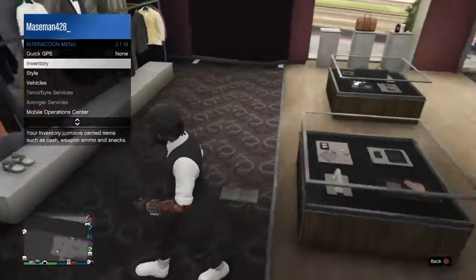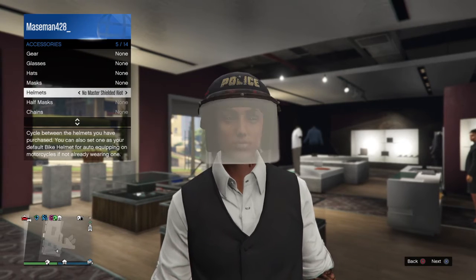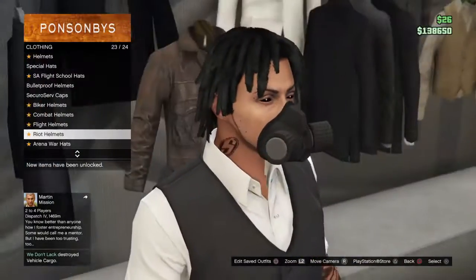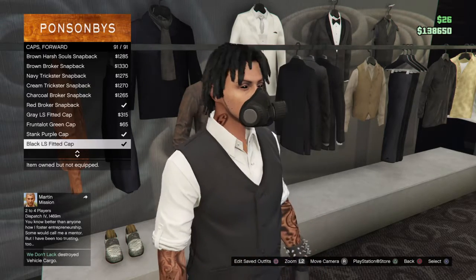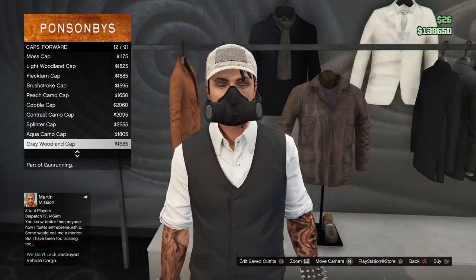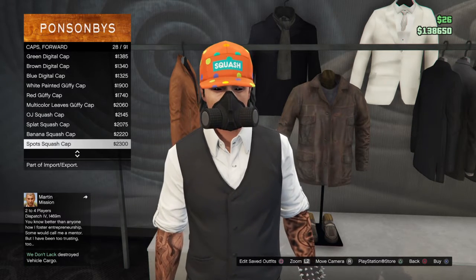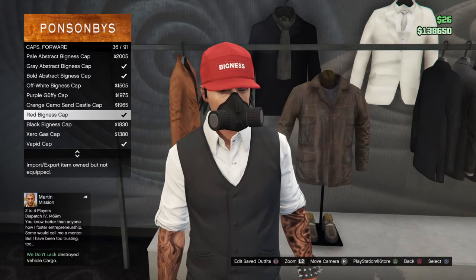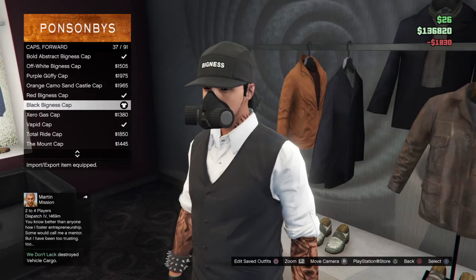Now, if you have a helmet on, take that off, because this outfit's not going to have a helmet. Put on a rebreather, and then when you put on the rebreather, go to the hat section, go to cap forward, and find the black big cap. Put on the black big cap.